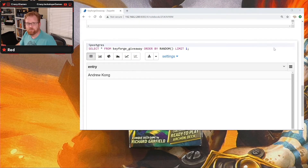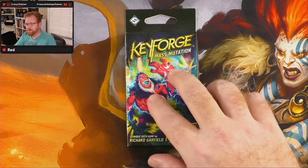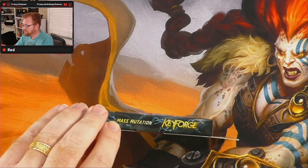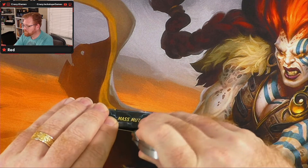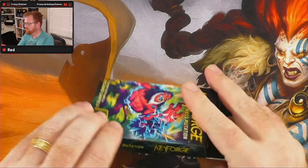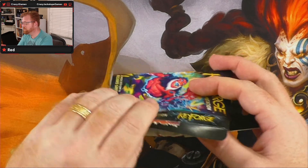Let's flip back over, shut this down, and open a pack of cards. We've got our Mass Mutations deck here and we're going to open it up. I need to make sure that I open this up so I don't reveal the little symbol thing.